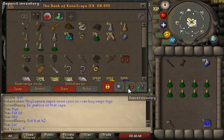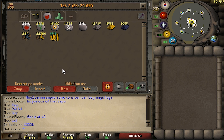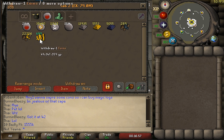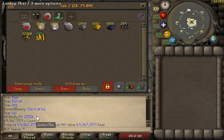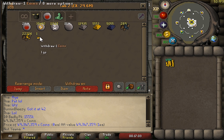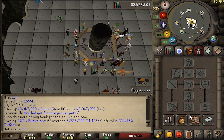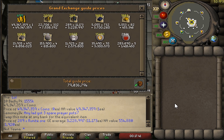Let's look at the loot tab. This is the loot tab except for the nature runes. Here we have 49.3 mil coins from all the alchs and all the coin drops. This is the loot from 20,000 gargoyles — that's 79 mil.